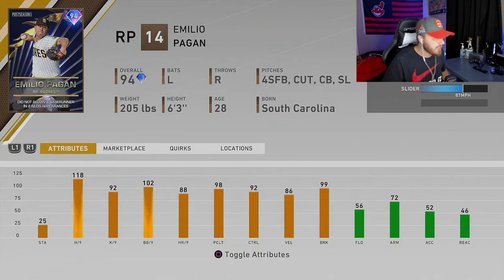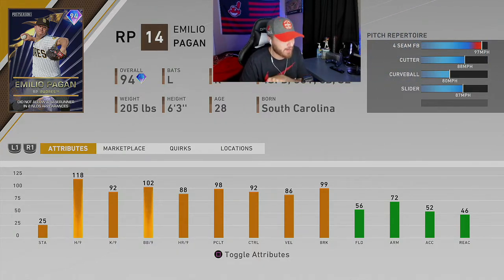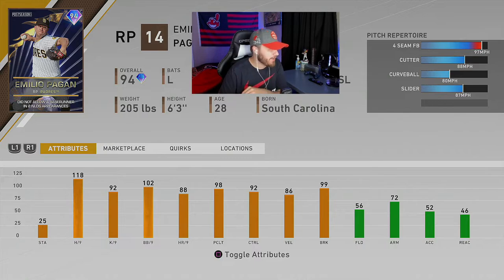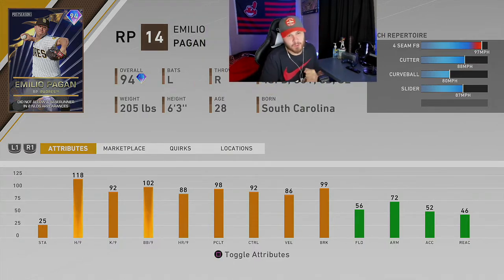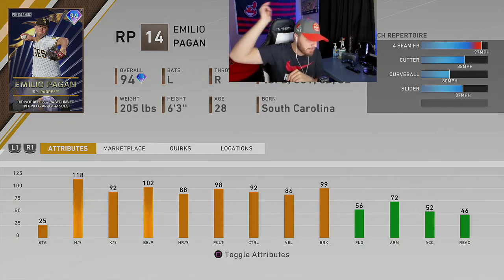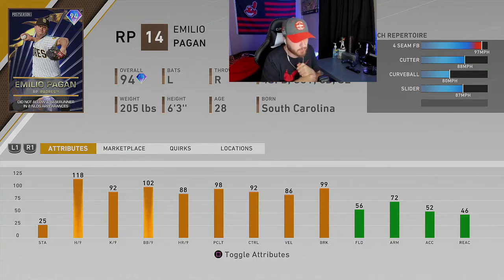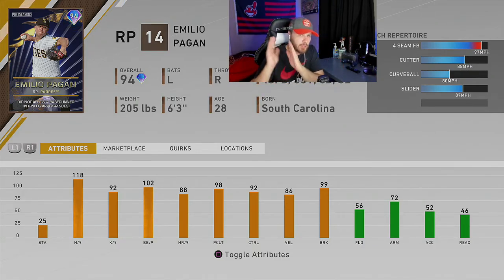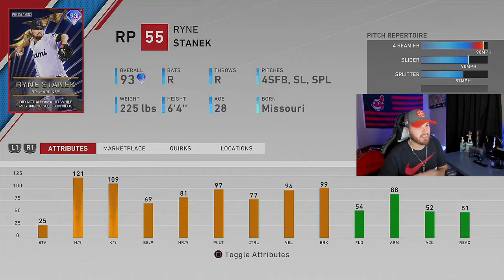Next up on the list is relief pitcher Emilio Pagán. He throws the four-seam, cutter, curve, slider. Stands tall on the mound at 6'3" with an over-the-top arm angle — always good. 118 H/9 which is pretty damn good, 99 break, 92 control — you're going to be able to control him. His fastball hits 100. Good card, more relief pitching — love it.